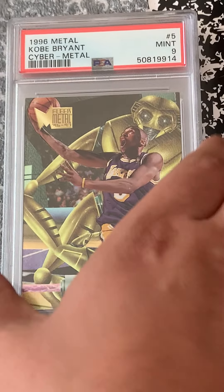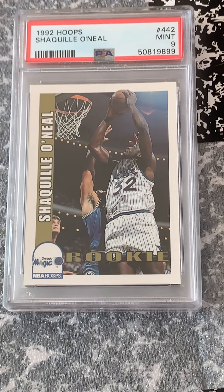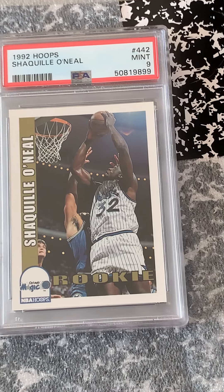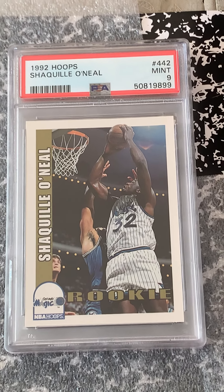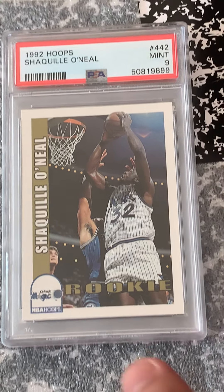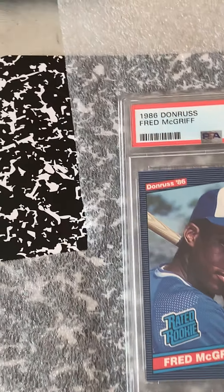I'm going to keep rolling with this — I've got to get these sleeved soon. Base Hoops Shaq came in at a 9. Let's see how good a judge I am, because I have a really good feeling about this Fred McGriff rookie coming up. I noticed it was at the bottom and I haven't seen the grade — I'm hoping it's a 10. Let's see. Yes! That's what I'm talking about!